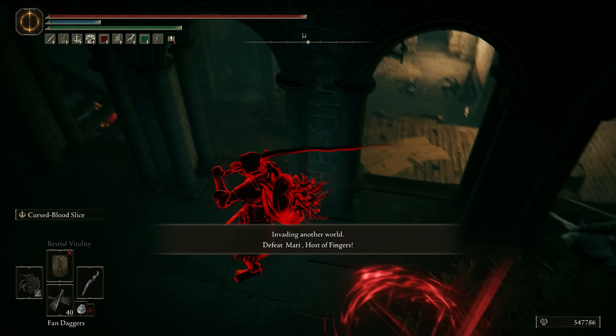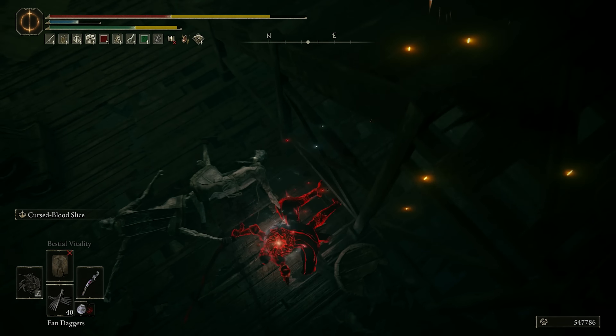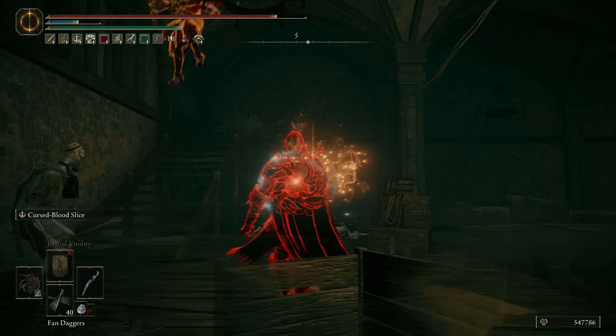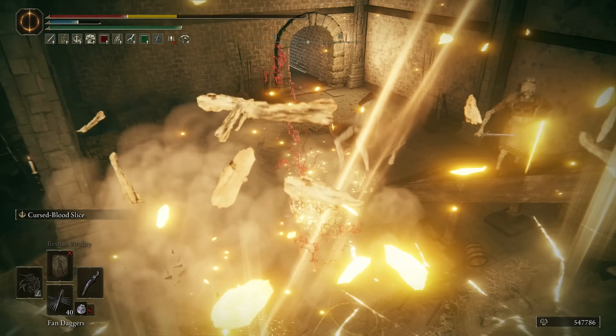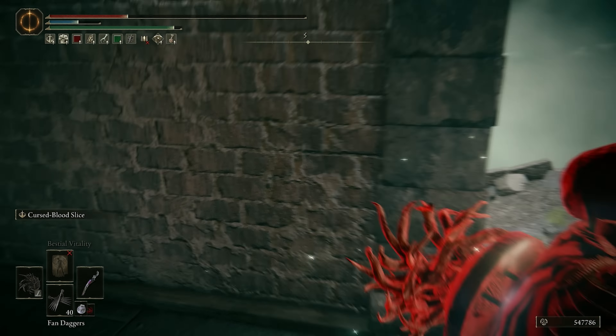Stormveil Castle. They're headed down to the cool area. Hello guys — what is this, bull goat armor? I rolled that too early, that's my bad. Whoa, hello Hammer Lad, how are you? He has one too — they both have it. The dual Zweihander meme! That's huge.